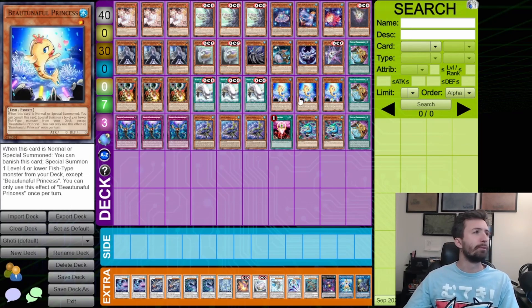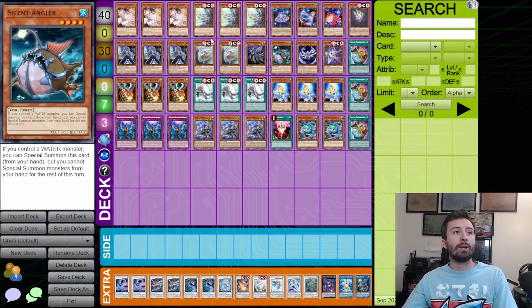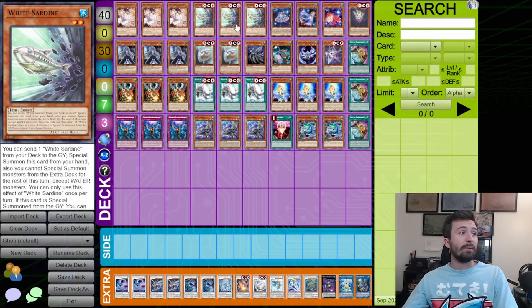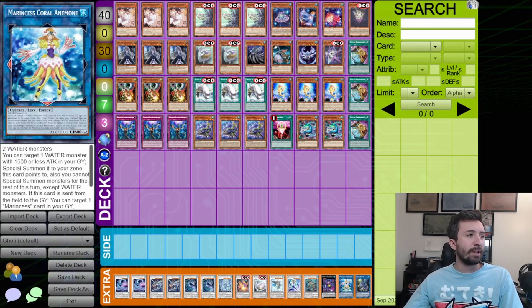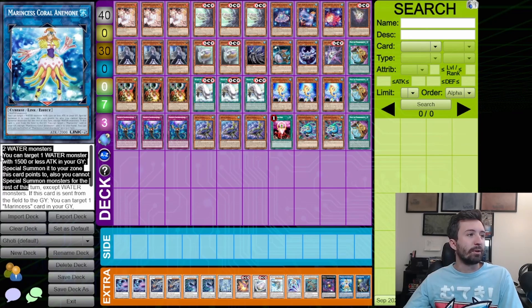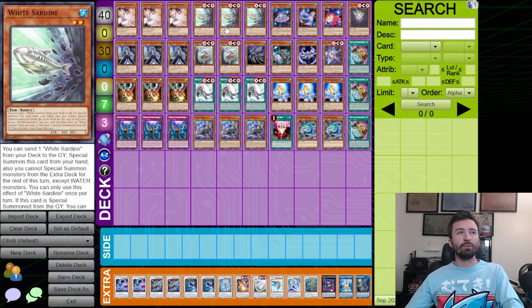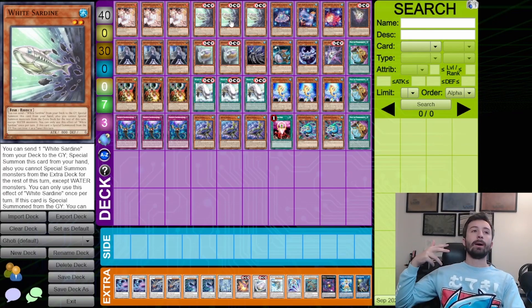Bountiful Princess — I'm actually playing three of now as the normal summon of choice, because you can choose what you want to summon: either Life Leash or a Goatee. Having the option to go into either one is very important. Also, being able to send Sardine off Life Leash and then use Coral Anemone to bring back the Sardine and make it a tuner is really solid. The same applies to White Sunfish. A lot of people don't know about this line because Coral Anemone does not negate the monster's effect — it just summons it back from the graveyard with 500 or less attack.